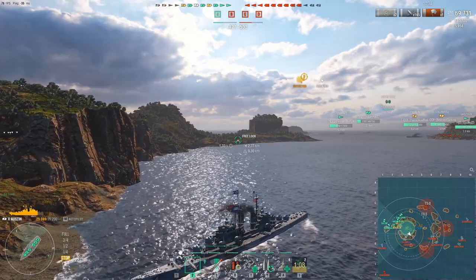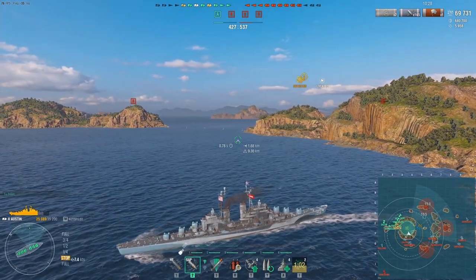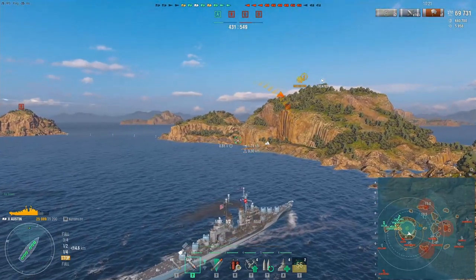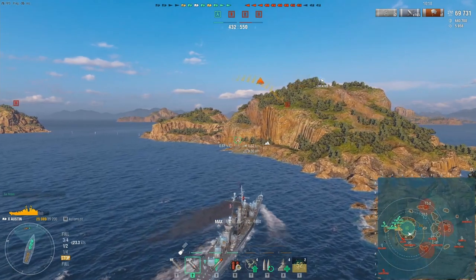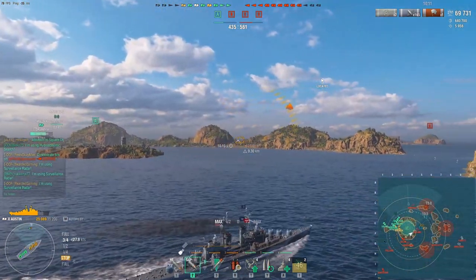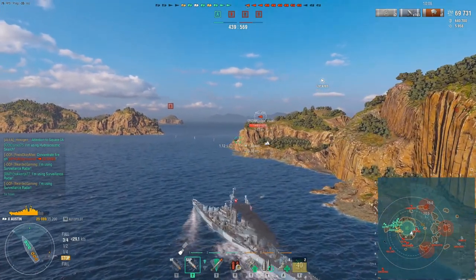His team has managed to bring the ship count back to only down one, but looking at the minimap the position is a complete mess. They're all crammed into roughly two squares of the map except for Hexo and the Salem, and they're completely surrounded. The enemy team has three caps, is in their spawn behind them, in the middle, and blocking their push toward the enemy spawn — not a good position at all.